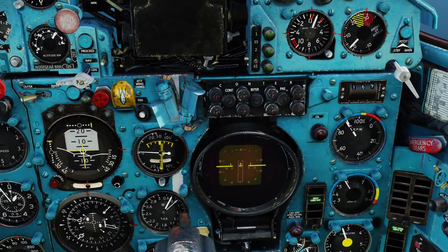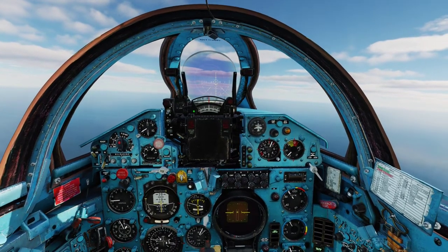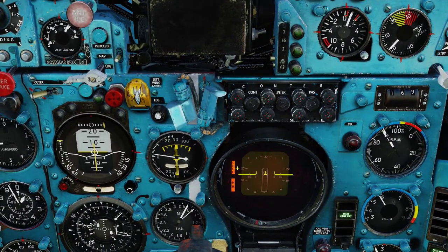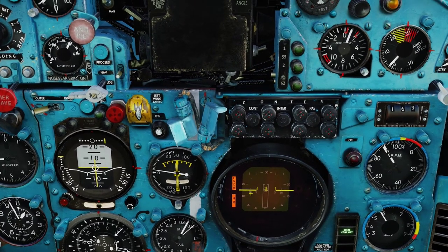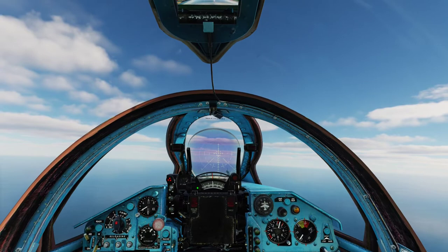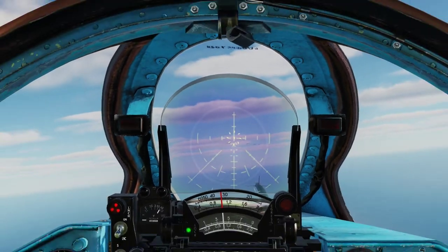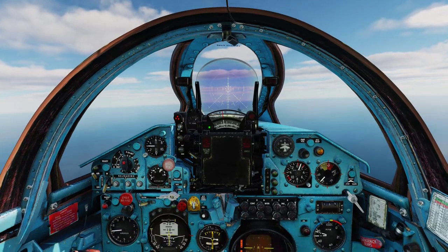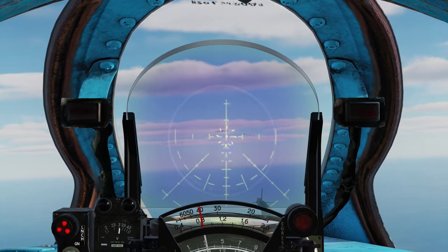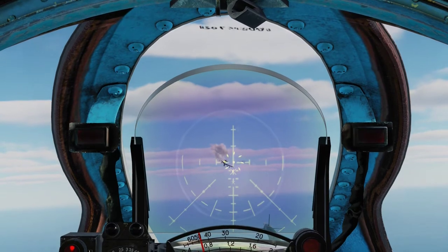We are coming up into range now. Now you can see two lights coming up in the radar scope — this is the launch authorization light, meaning we are in range and can fire. The HR indicator means the seeker head has found its target. Fox one! Seems like it was tracking. It hit — and it's going down.